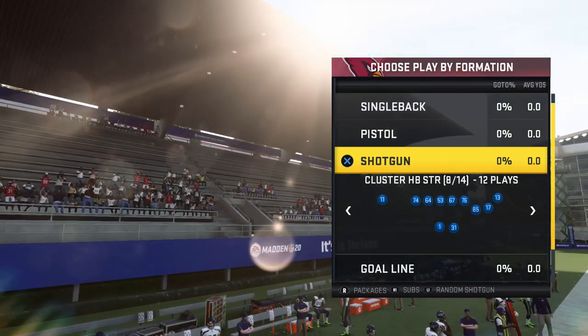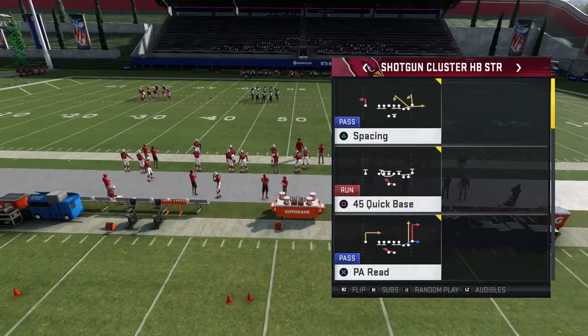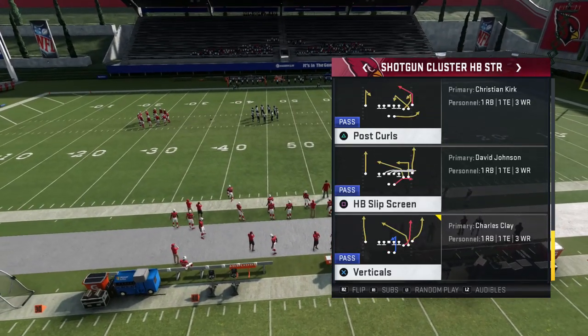We want to just dive right into the Arizona Cardinals playbook, into a new formation called Shotgun Cluster HB Strong. The play we're going to call here is called Post Curls, and it beats every single coverage in the game.